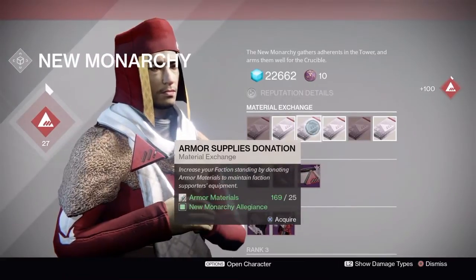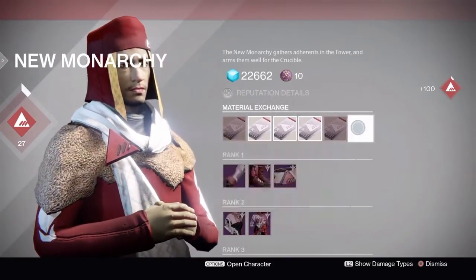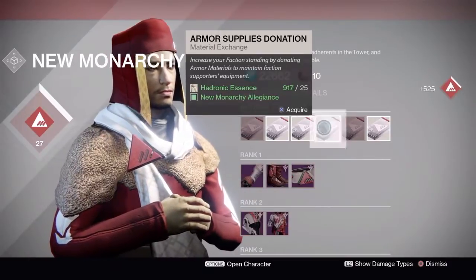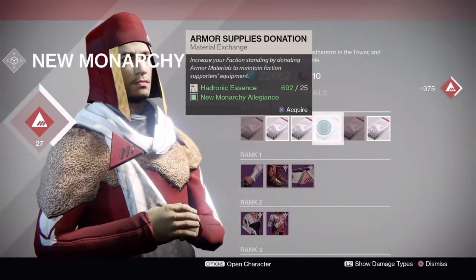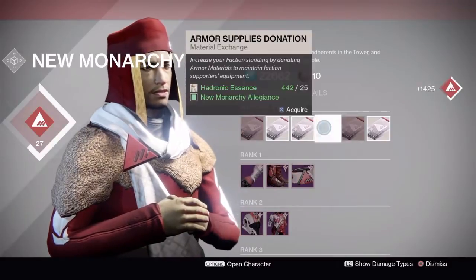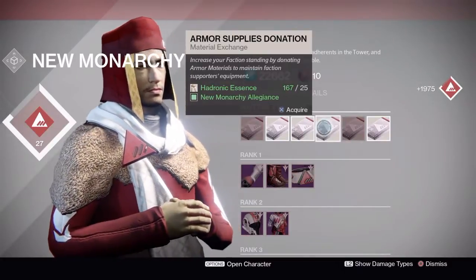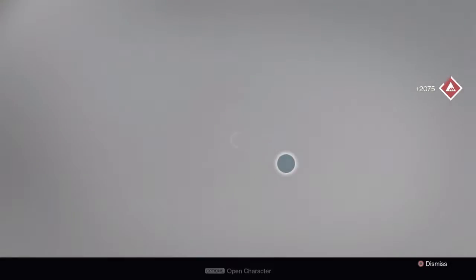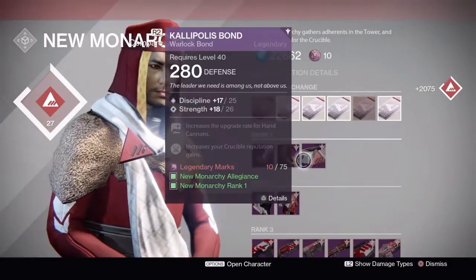Hey guys, what's up, JA GamerHD here today with some new Monarchy packages. These packages are the Taken King packages, as you may see. What I'm doing here is I turn my mode to light, my hydronic essence, so I can get more reputation towards my packages. Doing this package I got something really epic.